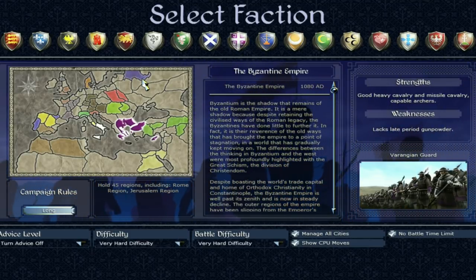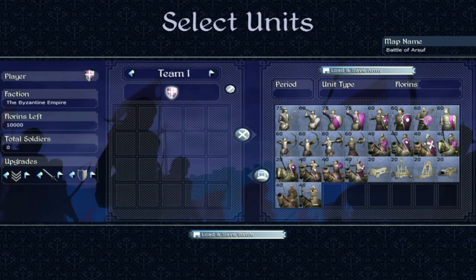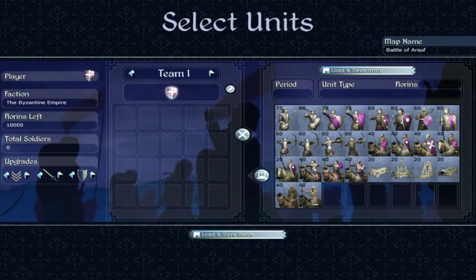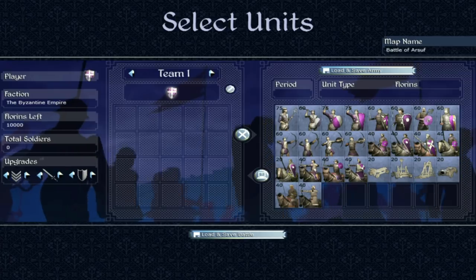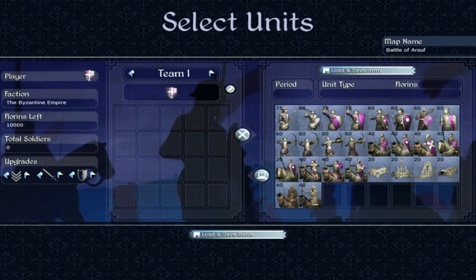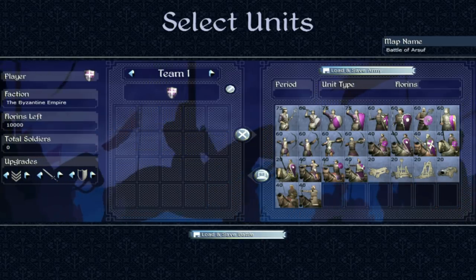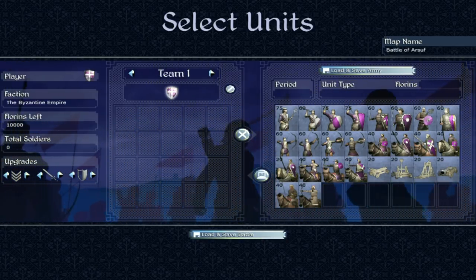We're going to look at the units and then discuss some campaign strategy. What you'll notice straight away is that the Byzantine roster is extremely small. There is very little variation in units and there are basically no gunpowder units — no firearms. It's crazy, really, but it does make for a very fascinating faction.